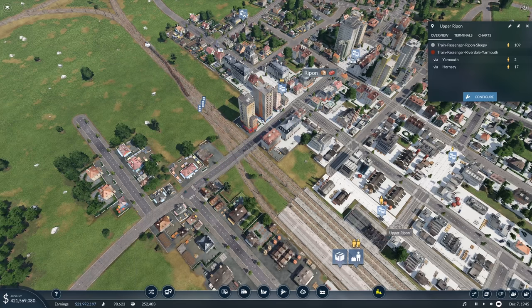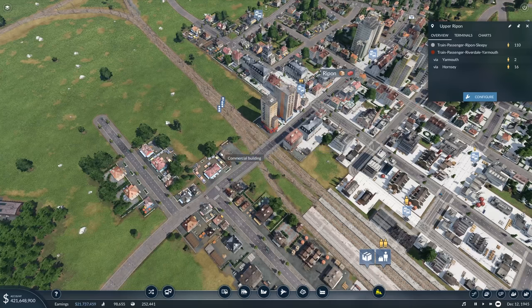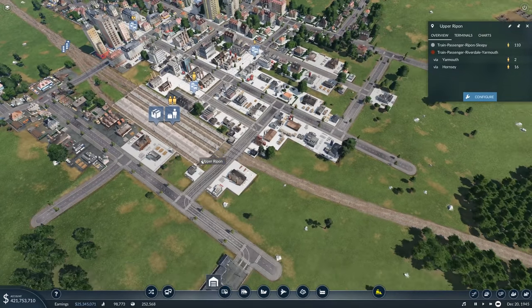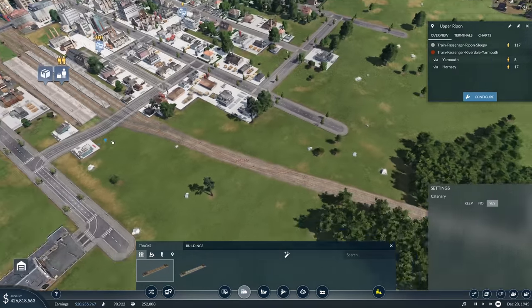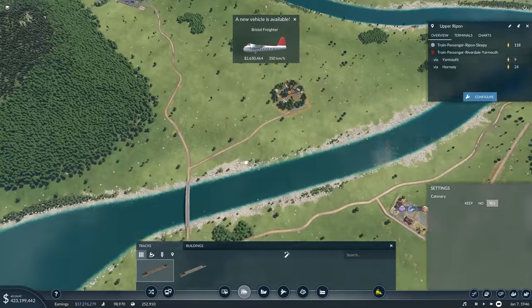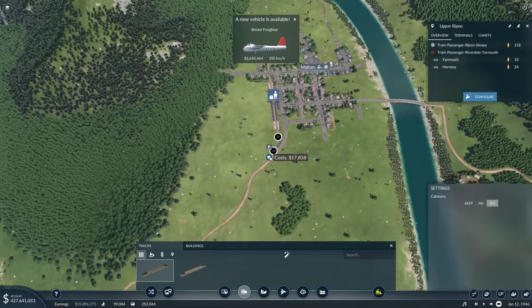Ripen is getting really dense in the center now, so I don't want to change too many things anymore. Once this is done, it's done. We might have the street on this side — no idea, perhaps the city itself does something about it. We've done quite a lot of tracks. Here we now have these two platforms we can use as well. Oh, and we got a new freighter plane — very good.